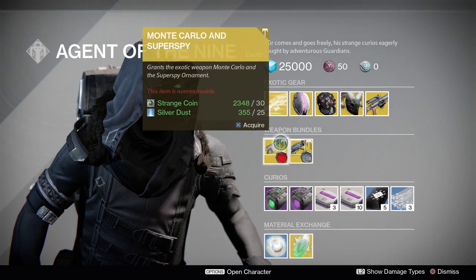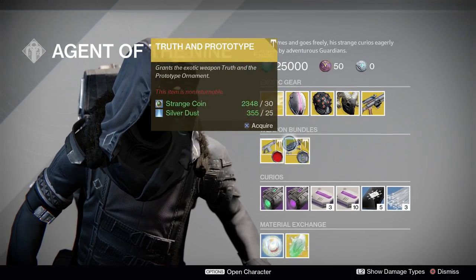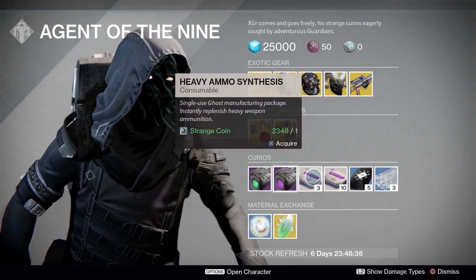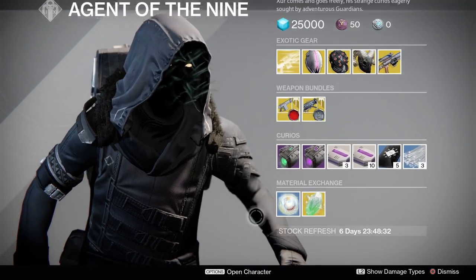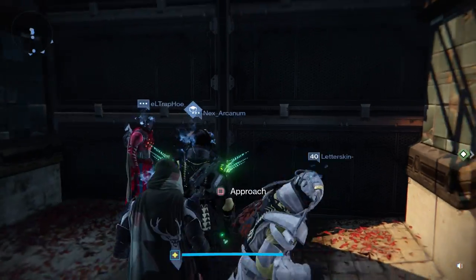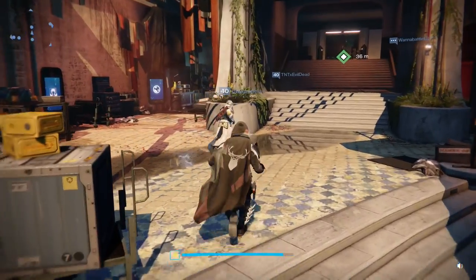Monte Carlo with the Super Spy ornament and Truth with the Prototype ornament — those are your weapon bundles. We have a Green Emerald Coil Drive, a Purple Void Drive, three heavy ammo synths, ten heavy ammo synths, five Three of Coins, and three Glass Needles. Motes of Light and Exotic Shards if you need them. I will see you all later — thanks for tuning in.